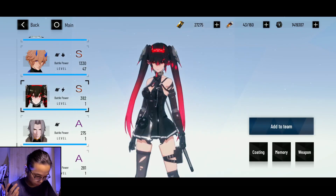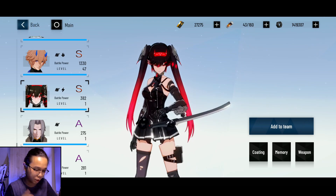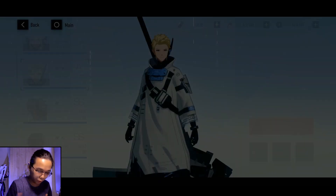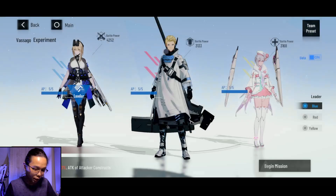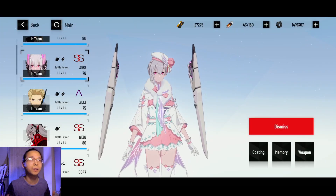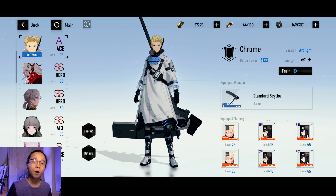If you don't have Bianca, you could go for Lightning Lucia. But I would generally prefer Bianca. If you don't have Chrome, I don't know why you wouldn't, because you can actually farm it for free this patch. If you don't have A-class Liv Lux, maybe go into the gacha and try your luck if you have any free tickets left. This is how you actually build a perfect lightning team.